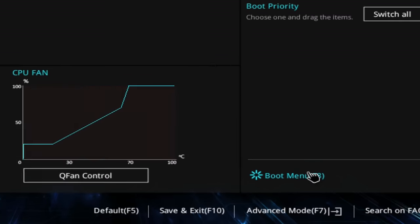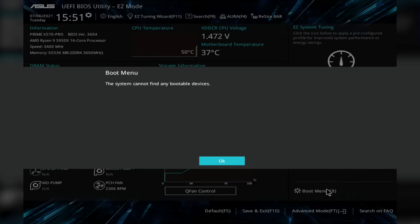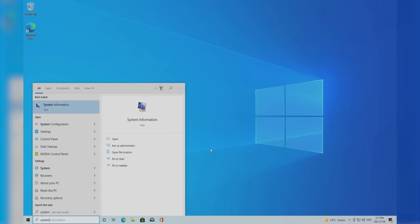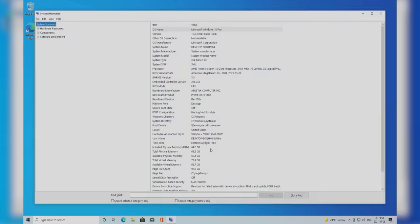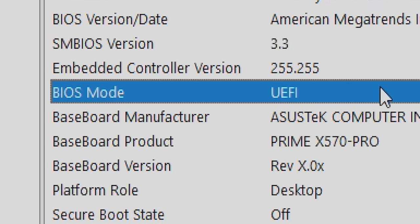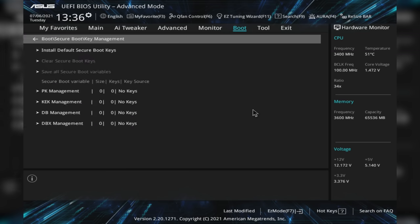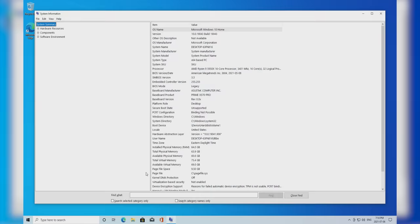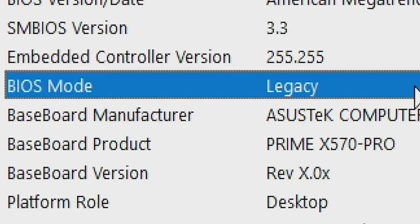Bad news — not all Windows installs done since then will support it. Secure Boot only works with pure UEFI mode. So if you're using a legacy Windows install, or even if you just have CSM enabled in the BIOS, you're incompatible. You can check which you're running and whether Secure Boot is enabled using the system information app. If Secure Boot state shows on, then you're good. If it doesn't and your BIOS mode shows UEFI, all you need to do is turn on Secure Boot in your BIOS. But if the BIOS mode says legacy, you'll need to do some more work.